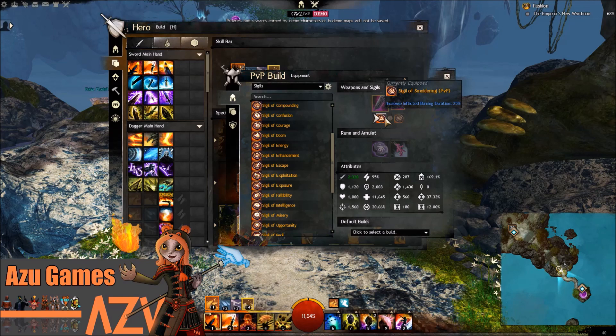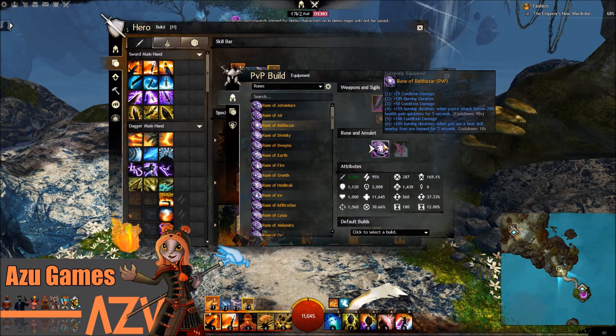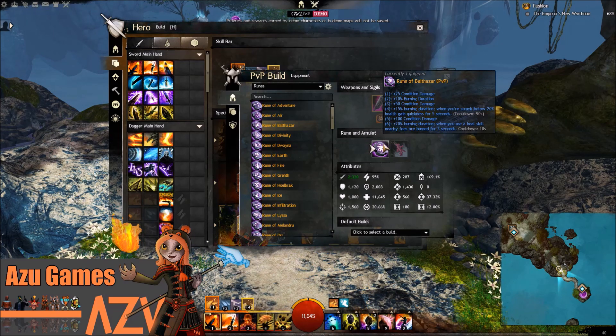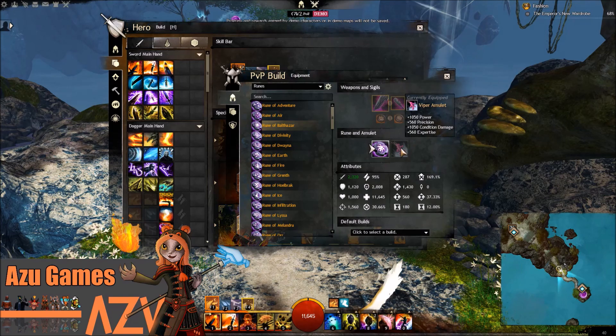I've chosen a Sigil of Smoldering and a Sigil of Savagery, and then the Rune of Balthazar, which gives plus 35% condition damage, plus 10% burning duration, plus 50% condition damage, and plus 15% burning duration. When you drop below 20% health, you gain quickness for 5 seconds, then plus 100% condition damage and plus 20% burning duration. When you use a heal skill, nearby foes are burned for 3 seconds - that will add to your burning and to your condition damage.